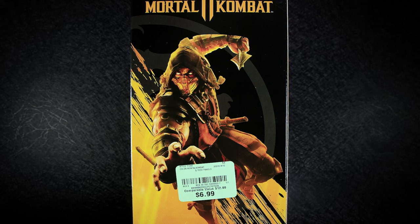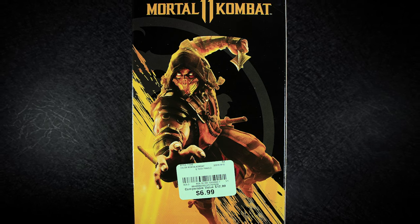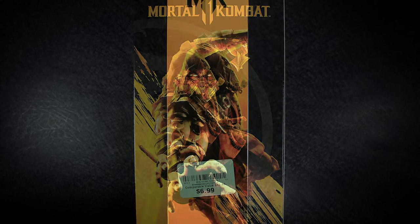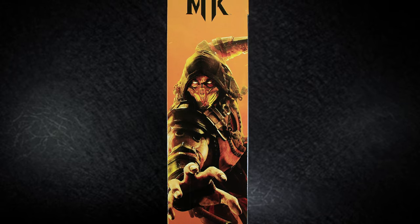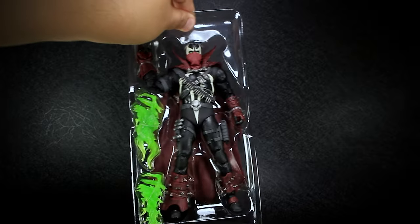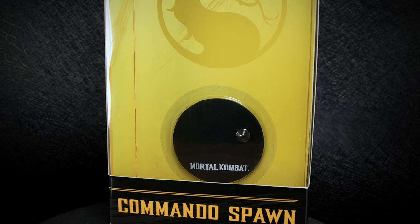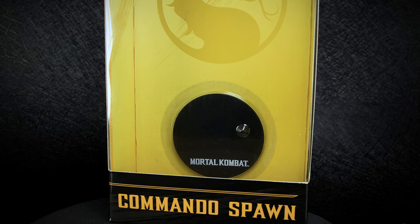On the back of the box we have some generic Mortal Kombat art featuring Scorpion, with no other information on the back. We can see that I also found them for super cheap on sale. On the side we have the same artwork, just zoomed in with the Mortal Kombat logo. Removing the figure from the package is easy to do without having to tear open any of the cardboard or plastic, but like the rest of McFarlane's releases, the stand is attached to the box held up by plastic glued onto the box.